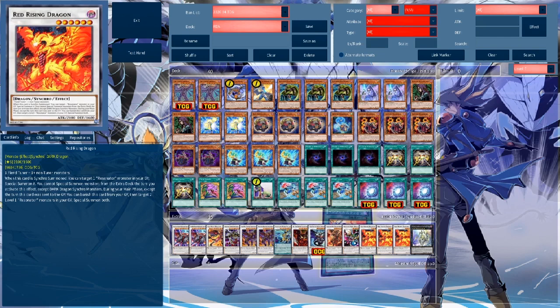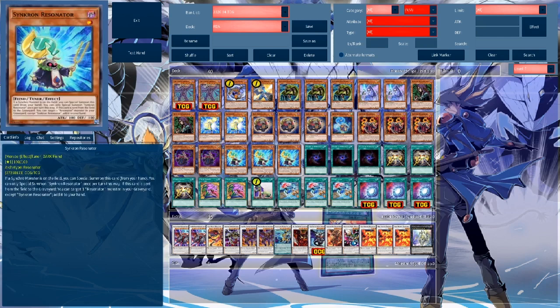During your main phase, except the turn this card is sent to the graveyard, you can banish this card from the graveyard to target two level 1 Resonator monsters in your graveyard and special summon both — also not once per turn. Most of the time you're using Synchron Resonators, which are a really nice level 1 Resonator with a great effect: if this card is sent from the field to the graveyard, you can target all Resonator monsters in your graveyard except Synchron Resonator and add them to your hand — also not once per turn.